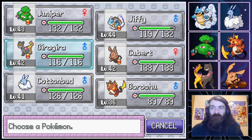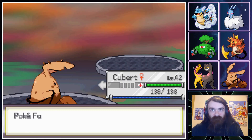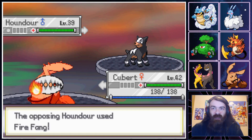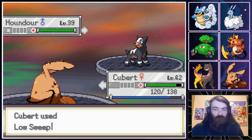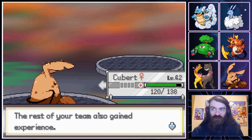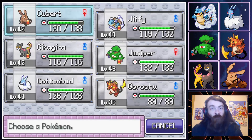For Houndour, we go into Cuba because we haven't brought Cuba out today — everyone has to be on screen. We just kick it in the shins because I don't want to risk missing Rock Blast. I still remember what happened last episode with Rock Blast and its overwhelmingly disappointing performance where it just missed everything constantly.